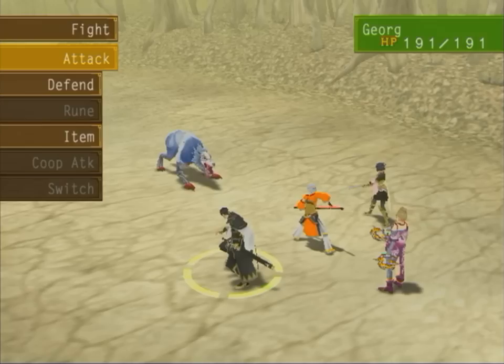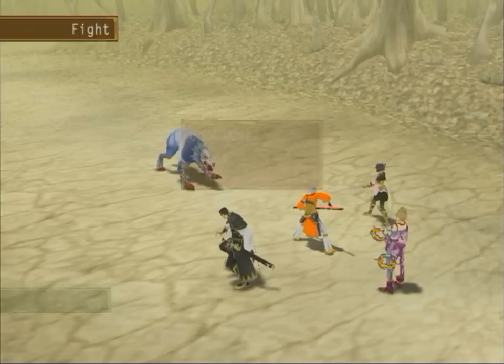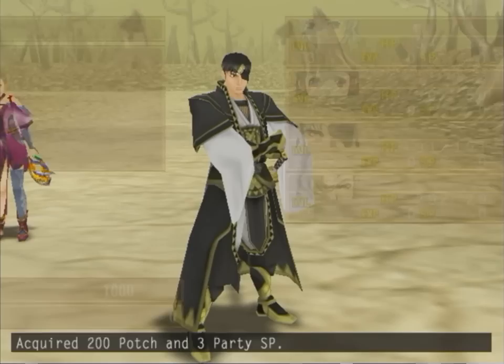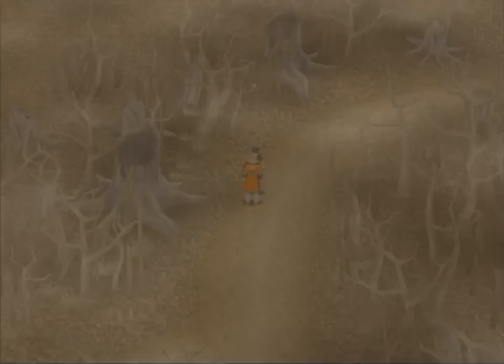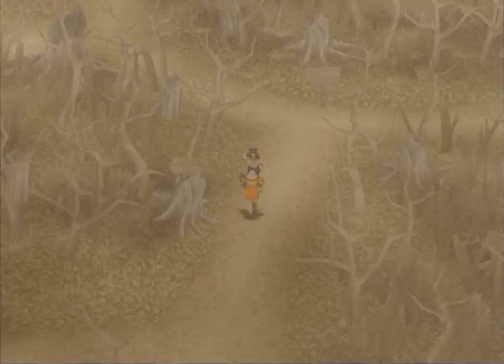So in this case, let's use Swarm Protector on the Mad Dog, and George will probably one-shot it anyway. And Runes — we'll get into that later, basically the magic of the game. And yeah, George one-shotted him. So there we go. Alrighty, let's keep going.